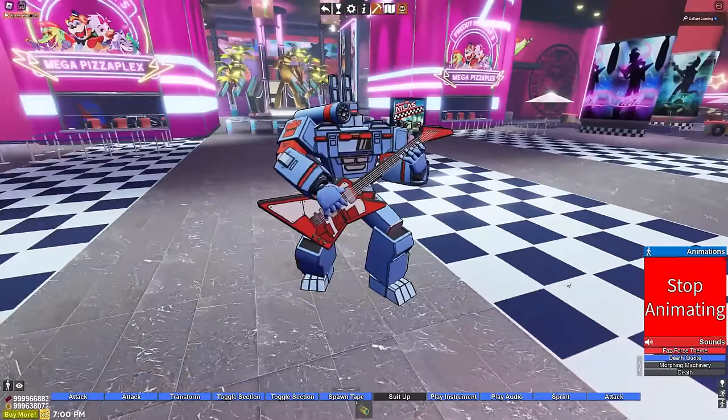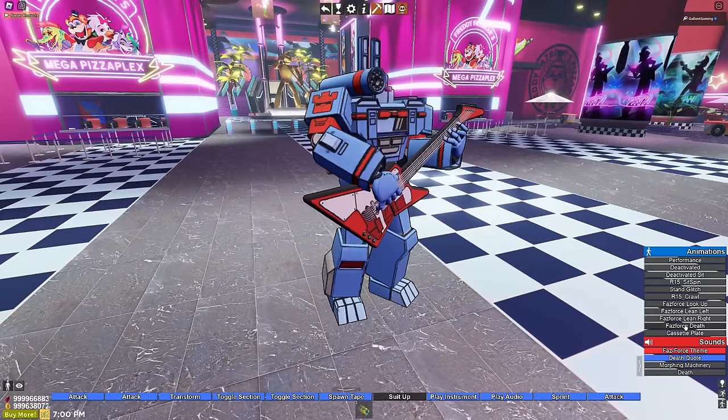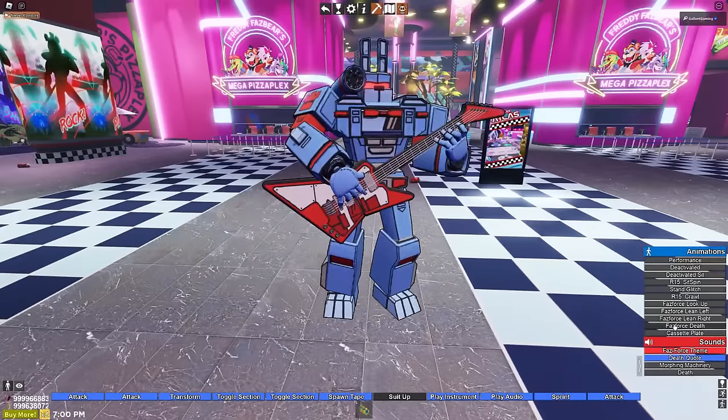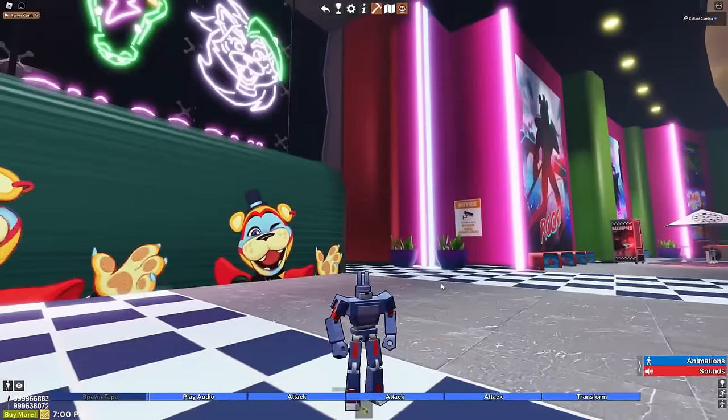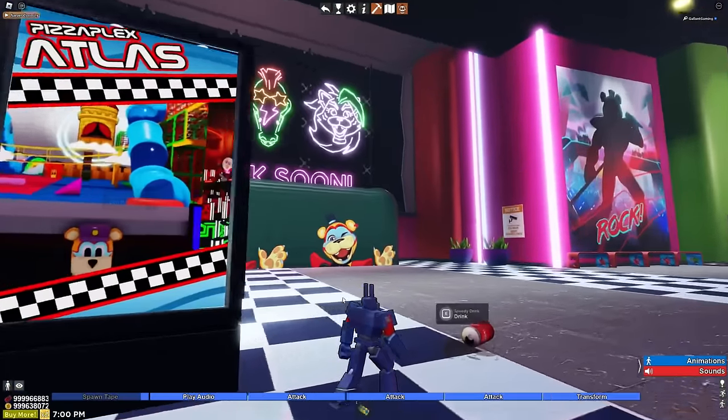We do have a Faz Force look up, lean left and right. And then of course the death is him just laying on his back. We can turn him into a little action figure. He lost his cannon - where'd his cannon go?